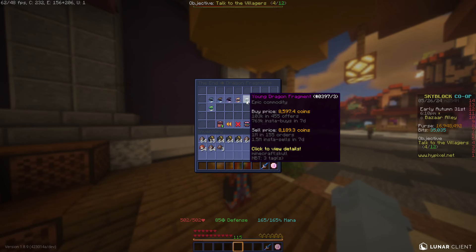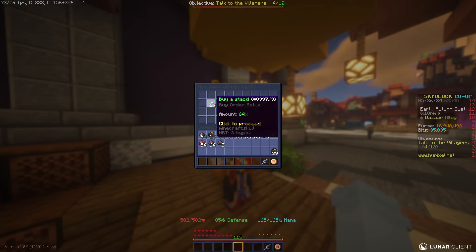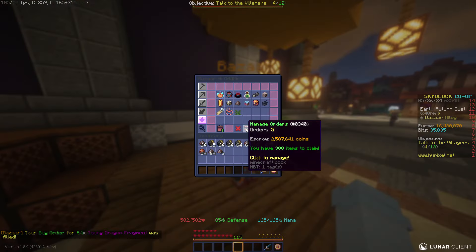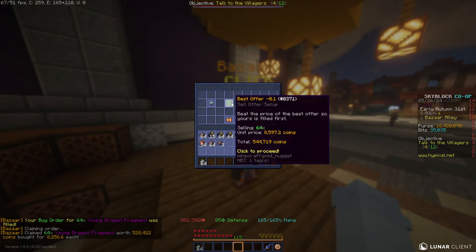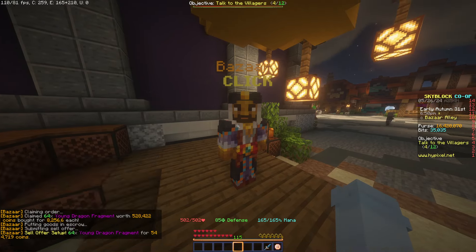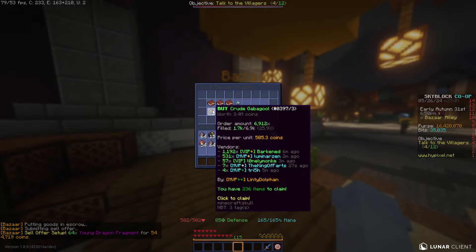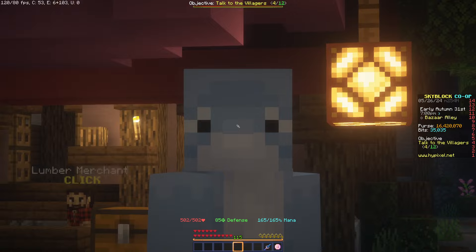The first non-book item we're going to look at is in The End: Dragon Fragments. I recommend Young Dragon Fragments since they have the most buys and sells, making them the fastest. We'll make a buy order for a stack. Our Young Dragon Frags already filled in just a few seconds. We're only getting around 16k profit per stack, but it's still good for the time spent. You can also craft them into Young Dragon Armor which sells for more.